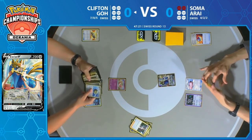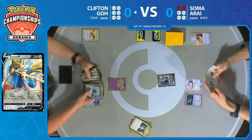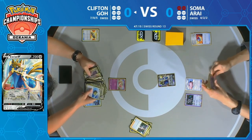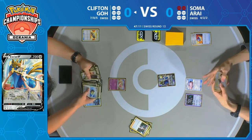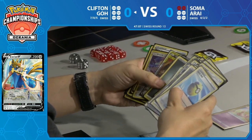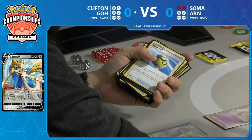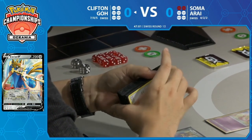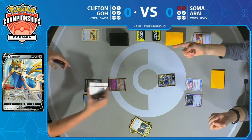A Mew start for Clifton with a Jirachi already on the bench. That Jirachi is going to be very important for Clifton, because every time Lily's Poké Doll is the active Pokémon, you can always get sent right back to that bench with Stellar Wish. So Soma's going to have to play around Jirachi as much as possible.